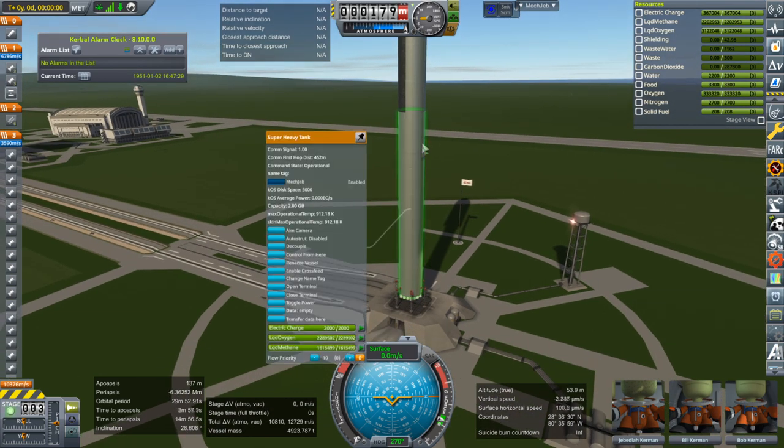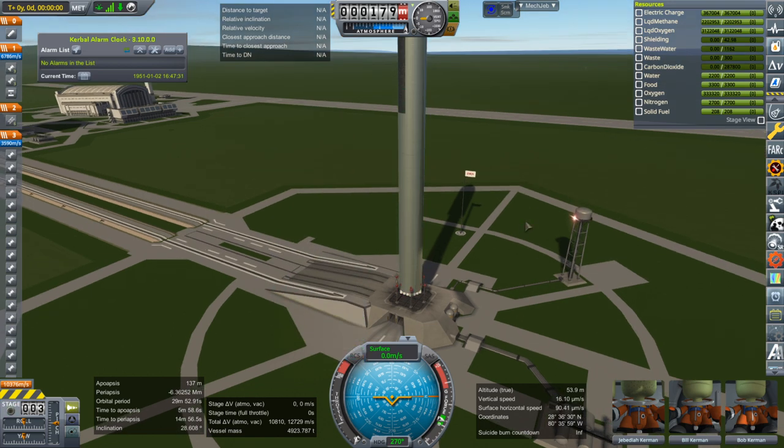I'm not making grid fins or the upper fins. I think there are just static fins at the bottom that act as landing legs. Tell me if I'm wrong about that — are the fins at the bottom actuating? I don't think they are. If they're not actuating, I can build them in and they'll act as landing legs.